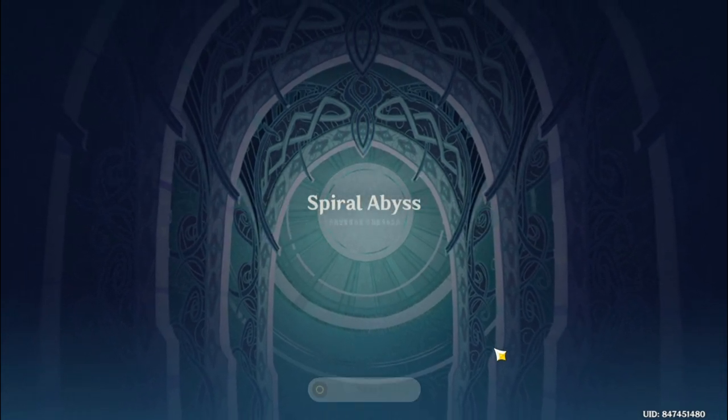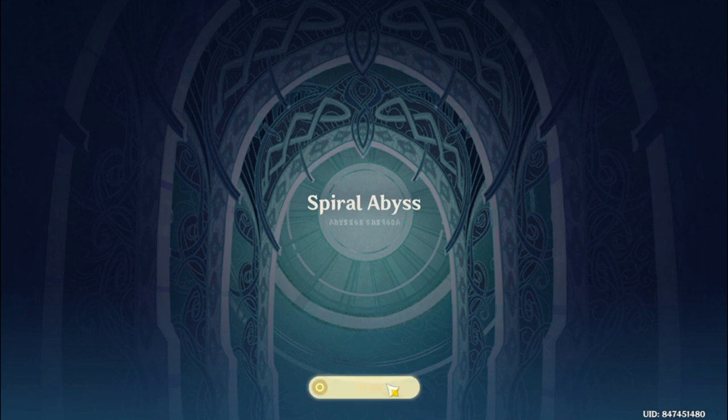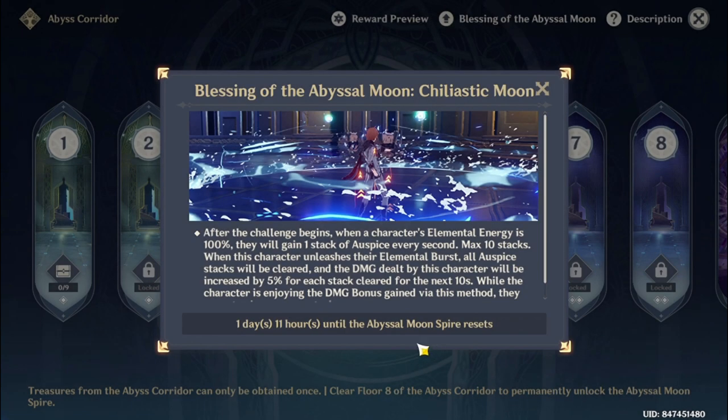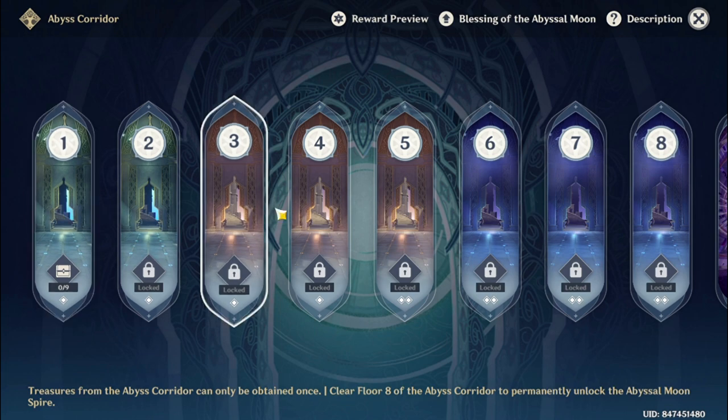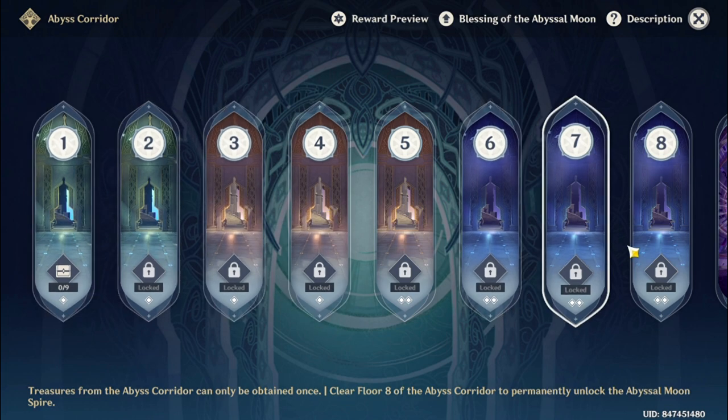A grand underground corridor which leads to an unknown spiral. Oh great, that went too fast. A Spiral Abyss — start. I believe this is the actual gameplay. So we have 1, 2, 3, 4, 5, 6, 7, 8 floors — plus a few more... wait, that's just 8.